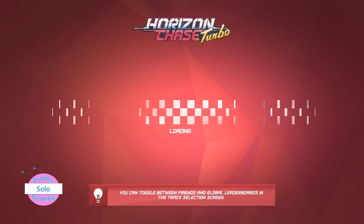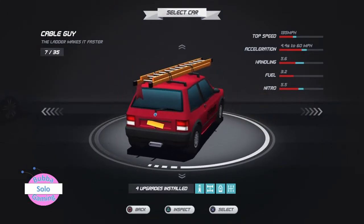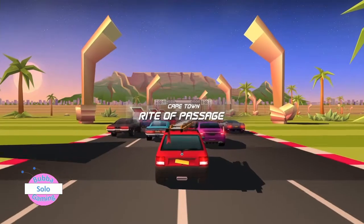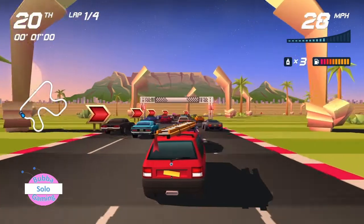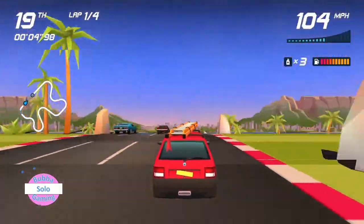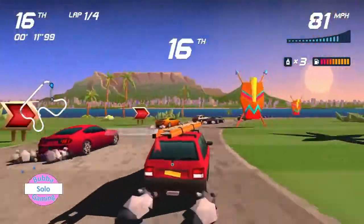You can toggle between friends and global leaderboards in the track selection area. I'm not sure I have any friends that play this game. I had to do my first upgrade that had nothing to do with handling — I did my first one with acceleration. I'm finding that may be more important as I progress in this game, being able to accelerate. I had no option to choose handling, otherwise I likely would have chosen handling or steering.